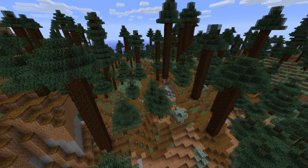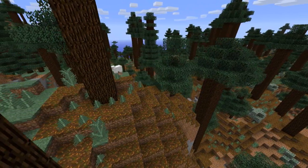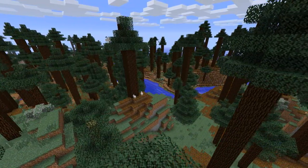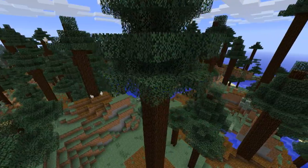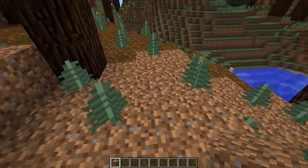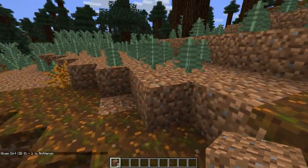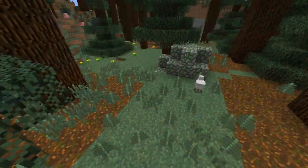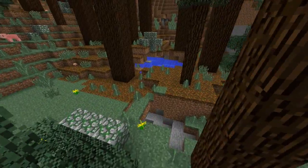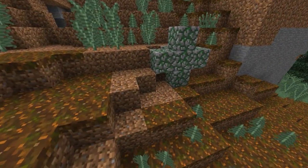Next up are the Redwood Forest biomes, coded as Mega Taiga biomes. They contain 2x2 spruce trees, meaning the trunk mass is 2x2 rather than 1x1. They'll have a grass block variant known as Podzol, which can only be obtained by the Silk Touch enchantment. They also contain dirt blocks that do not allow grass to grow on them, with a data value of 1. You'll also notice moss stone boulders scattered throughout the biome, along with dead bushes, mushrooms, and ferns.